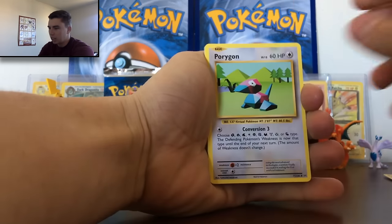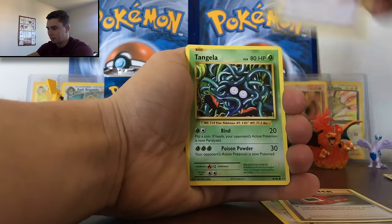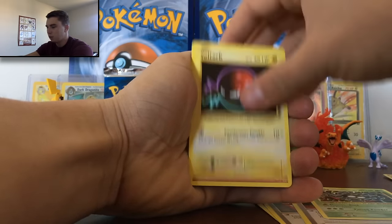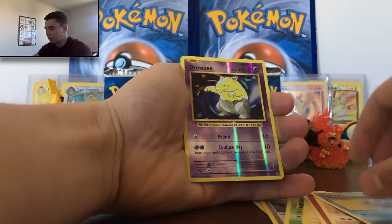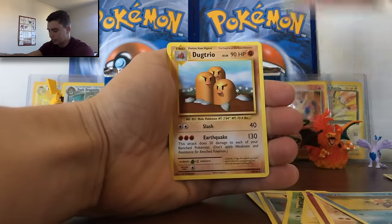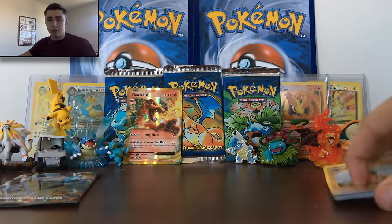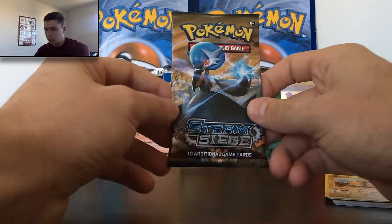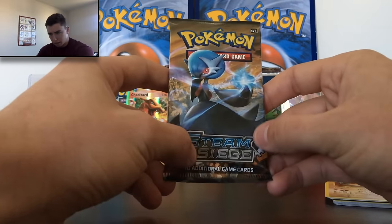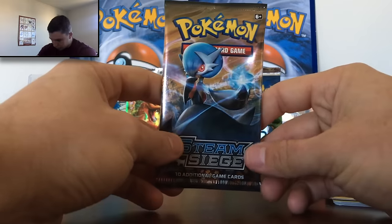I got Charizard EX in Japanese but not English, so definitely happy to have that. We got Tangela, Voltorb, Fairy Energy, Onix, a reverse Drowzee, and a Dugtrio — pull that one all the time, not a big fan. So what we're going to do right now is go downstairs and see if our pack luck will increase if we boil the Steam Siege pack. Let's go do that right now.